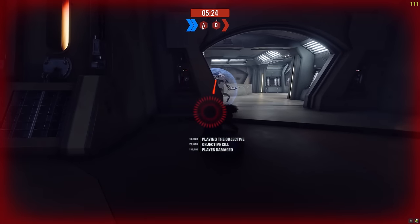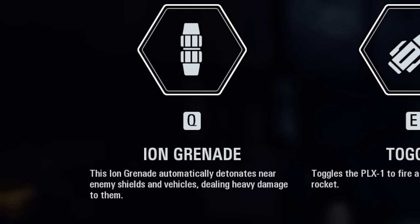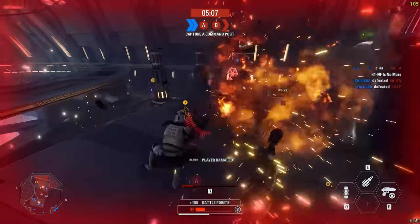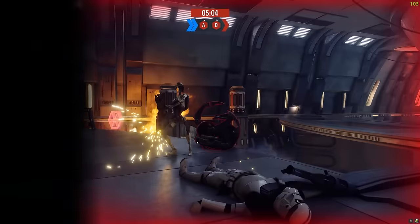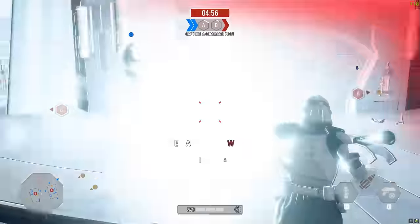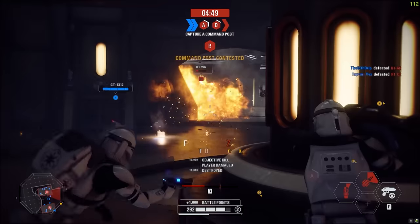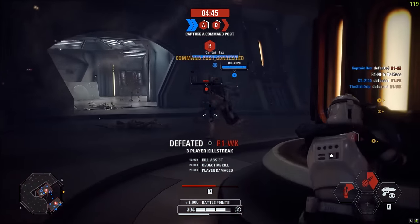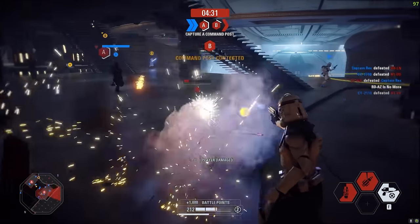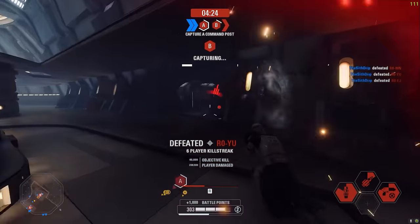Running out of time - let me swap to the next reinforcement. The Clone Rocket Trooper: Iron Grenade is a standard grenade, Toggle switches the PLX-1 to fire a single high-powered rocket, and the F ability swaps to a DC-17 to fire a three-round burst. Let's use the toggle - one shot that IG Droid! This is how you do a rocket trooper - not the Battle Droid version. I feel bad for the Rocket Droid. Nailed him - this is sick!